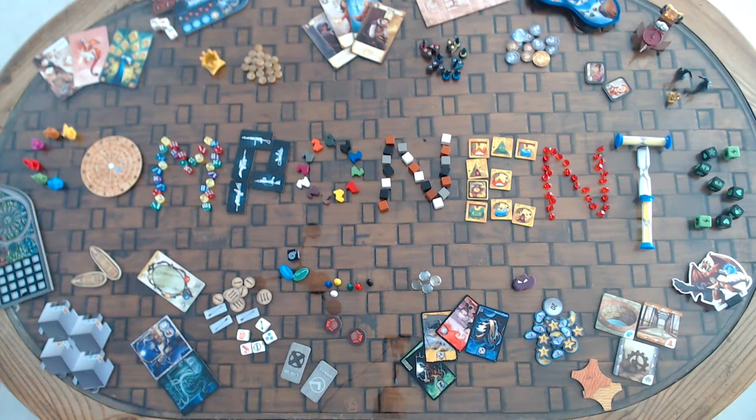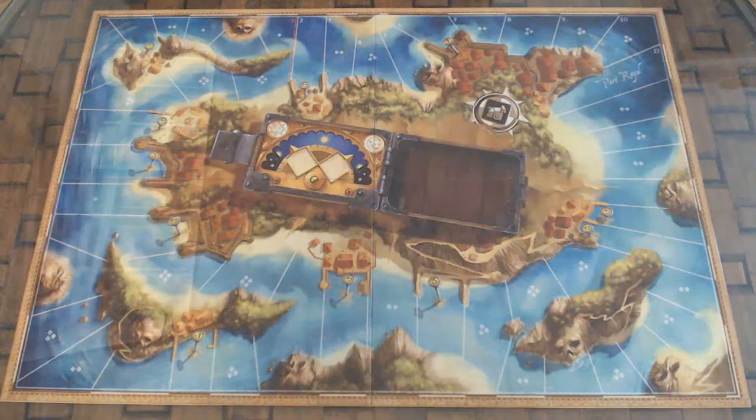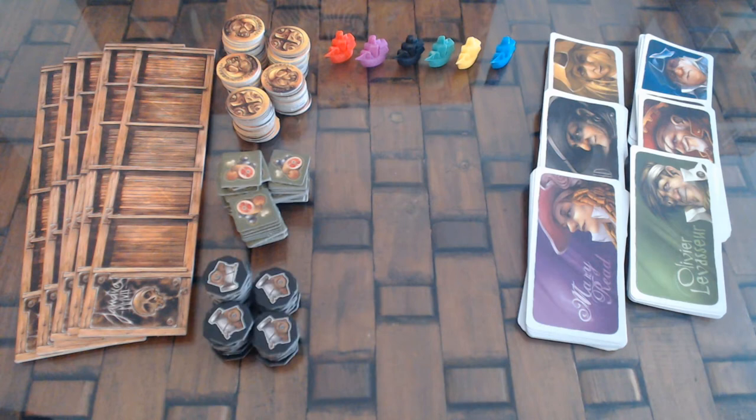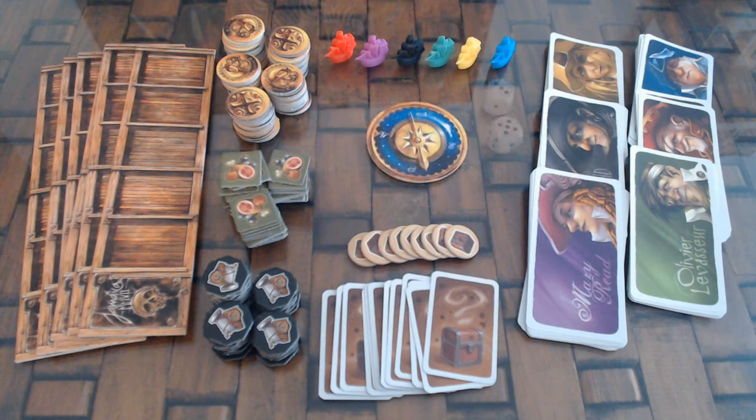The components of the game are 1 game board, 6 player boards, 6 chips, 66 action cards in 6 colors, 80 gold doubloons, 45 food tokens, 45 gunpowder tokens, 9 treasure tokens, 12 treasure cards, 1 compass, 2 action dice, and 1 combat die.